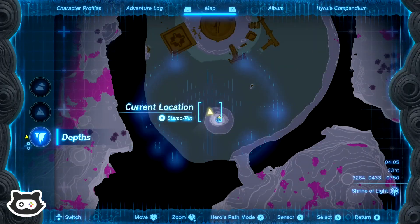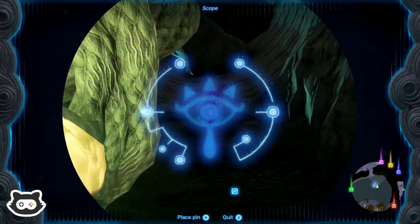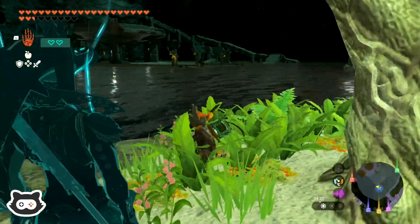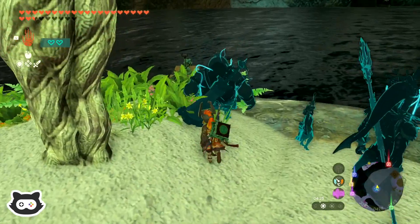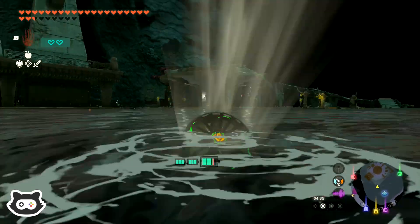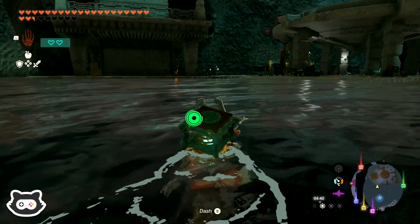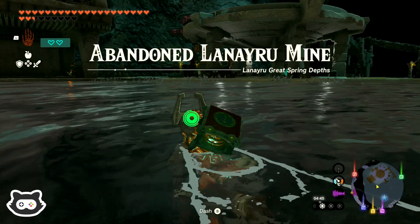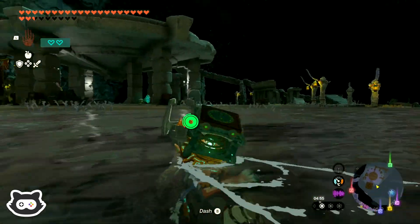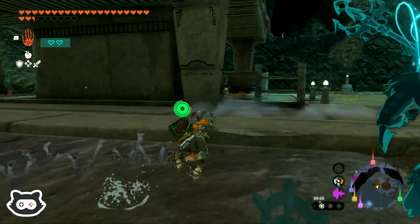Weird, so we are actually under the lake then. Zora's Domain is an exception to the rule. Oh, now where do we go? Oh, is that a depth entrance? Can't quite see up there — it looks like a hole. Where's our bike gone? Maybe we don't need a bike. We are still in the Lanaru region, but I swear Joshua said go east.